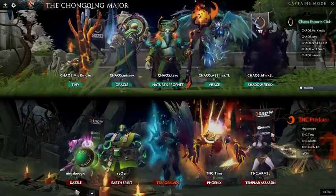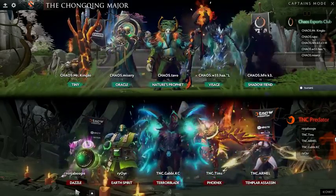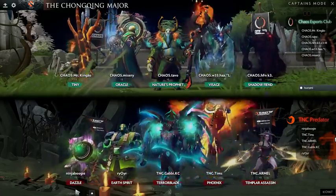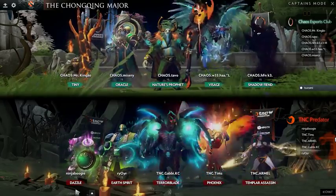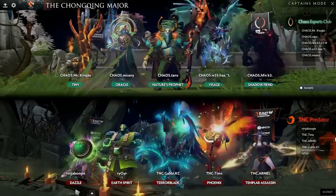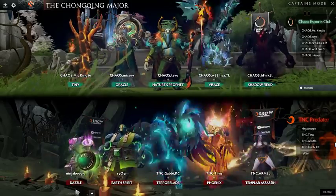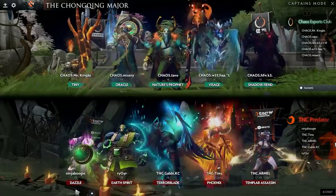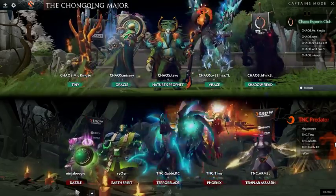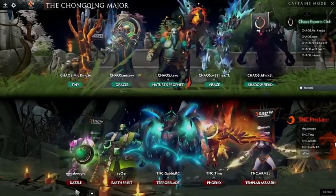It's not so good dealing with what Nature's Prophet might bring up. I'm really hoping TNC would pick something with wave clear, because right now they have no good ways of dealing with Prophet summons — really just Phoenix's fire spreading at best, and that's minimal. Prophet can control his treants, just park them right in front of the tower and they tank a bunch of hits. TA can't deal with treants, and Terror Blade can't clear them easily either, as odd as that sounds.